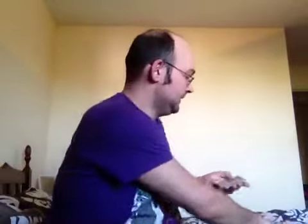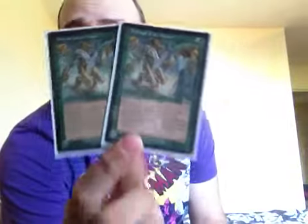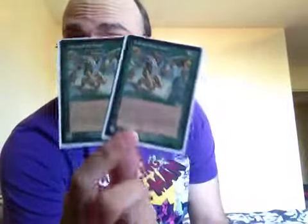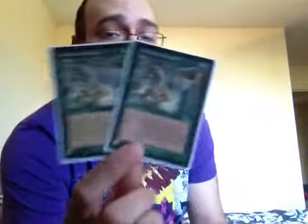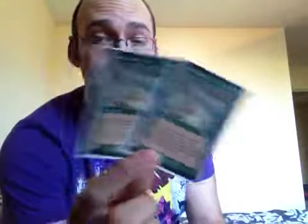Now we'll go into the enchantments, instants and sorceries. Now these are bad boys — £15 each, I've got two. Defence of the Heart. Fantastic card for green. Silverdex — brilliant Silverdex. Absolutely fantastic. Like I say, £30 on them two cards, but so worth it.